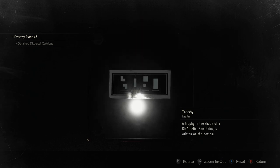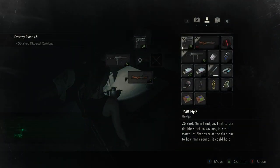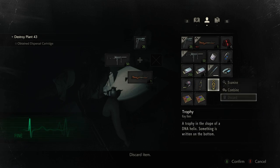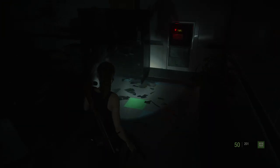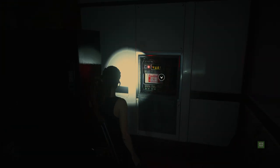Something is written in the bottom and I'm guessing... it looks like the first two digits are the same so it must be the code for the other thing. Let's take a quick picture of that. So we can now discard this... oh no we cannot. The game thinks we need this to find the code.